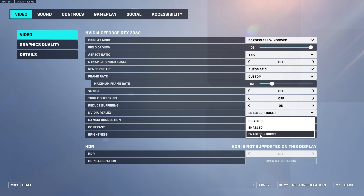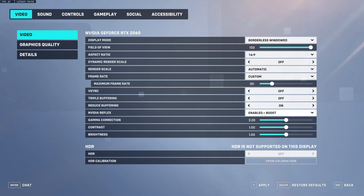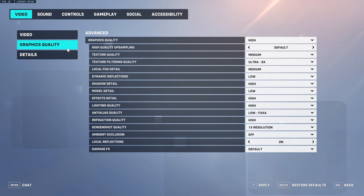Next we have Nvidia Reflex. If you guys have an Nvidia card, I highly recommend you enable this — or enable it with Boost. This improves the latency between your graphics card and your game input. It feels slightly better, though for some people it may depend on their setup.